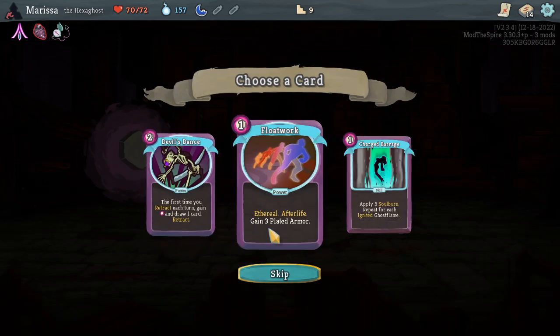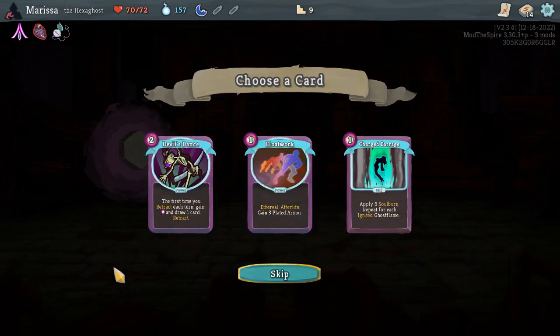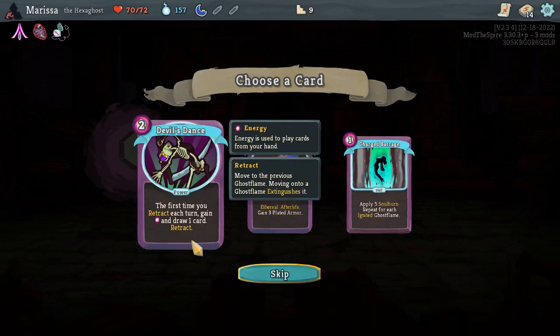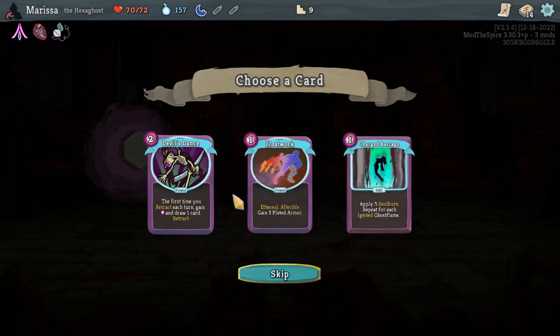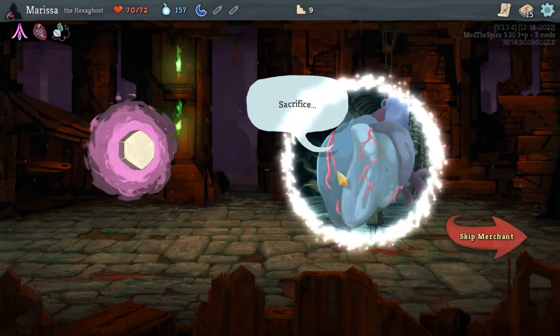Ethereal, Afterlife, game 3, Plated Armor. I need a power so I can more easily ignite that third flame — the first time you retract each turn, gain energy and draw one card. Retract. It's so complicated. Apply five soul burn, apply five soul burn, repeat for each ignited ghost flame. I like the soul burn mechanic — it's good.